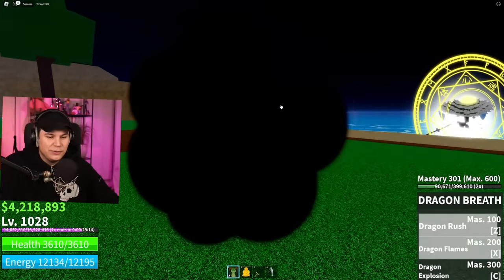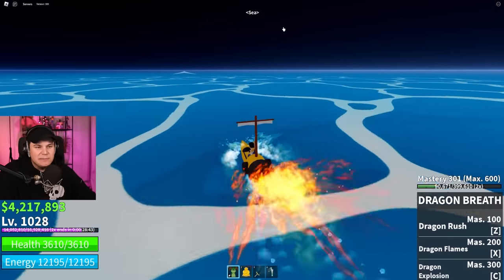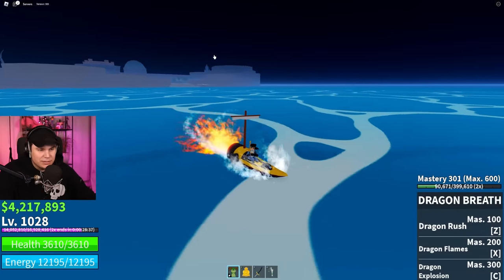I can kind of only do these three moves right here that will deal damage. To be able to get a sea beast, we're going to head out to sea. Make sure at the top a little thing pops in that says 'sea,' and then we are just going to have to wait.